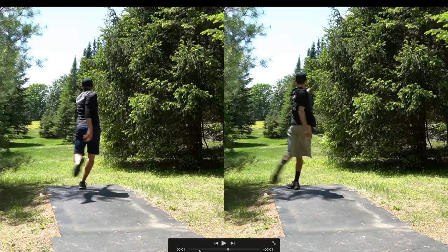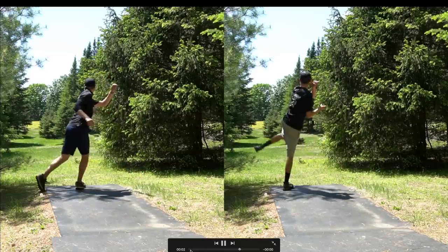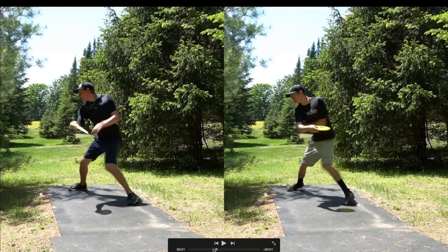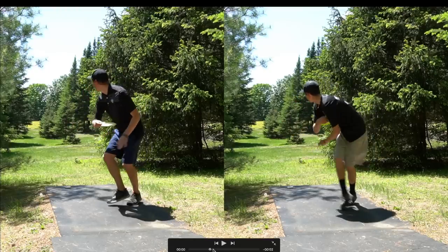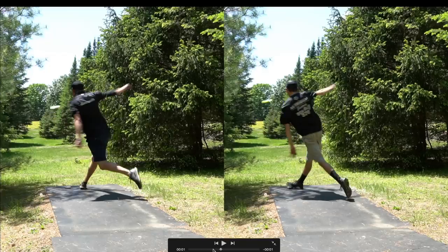Those are all the differences I've noticed - let's watch it one more time in full speed. The main difference is our reach back: I reach back outside of my body and bring the disc in a straight line - the disc never really leaves the line of where I'm trying to throw it. Whereas Casey is a bit more wild with it, bringing it super tucked inside his body and then bringing the disc around his body to release it. I hope that was helpful. Casey, now you know what to work on if you want to throw 500 to 550.